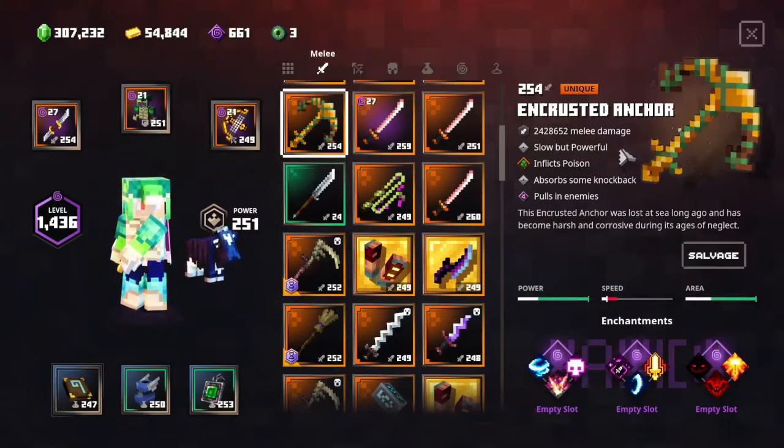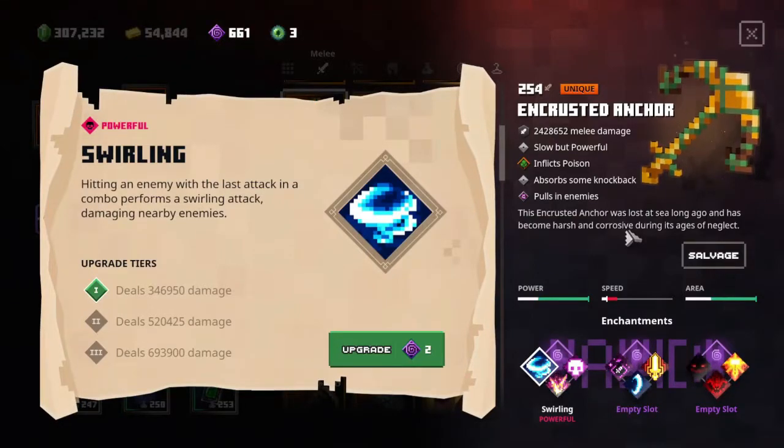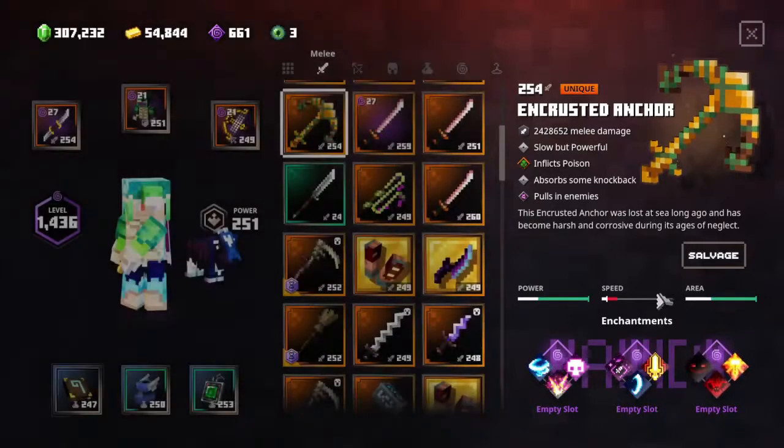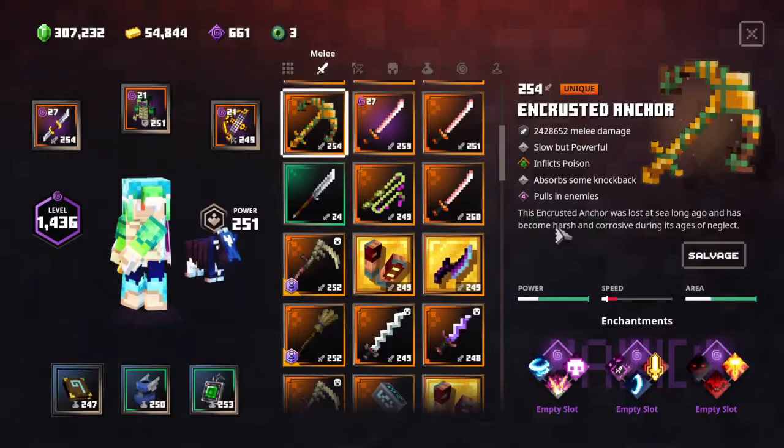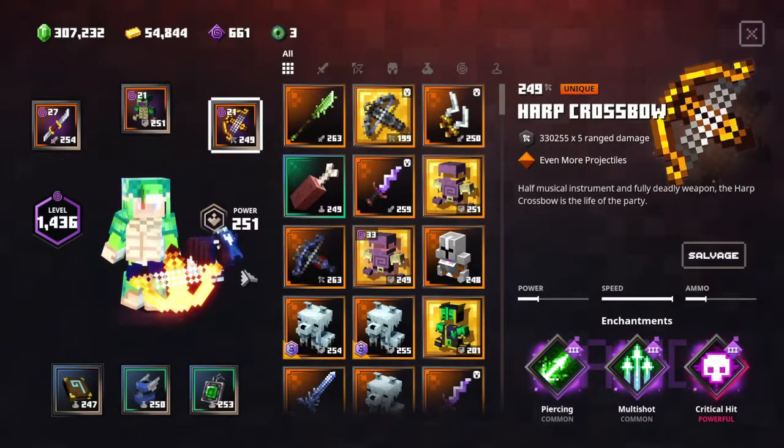For example, the Encrusted Anchor can still be really good. It has a one-attack combo so I'd go with Swirling, Shockwave, and maybe Pain Cycle — big amounts of damage that can also pull in some healing. So now let's take this build for a spin.